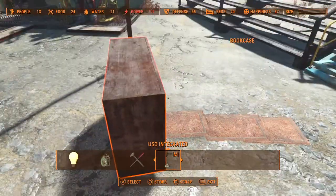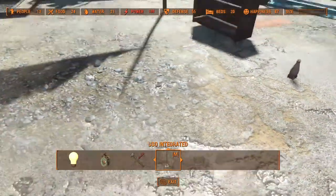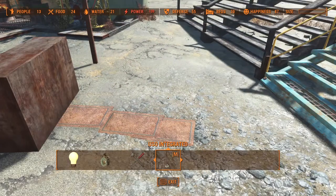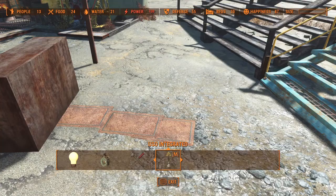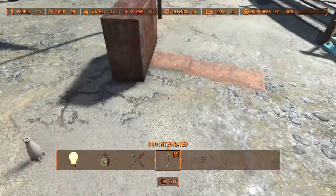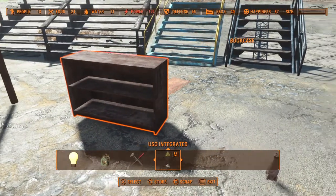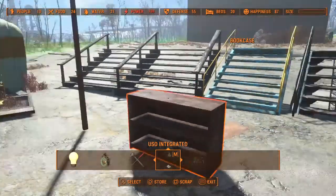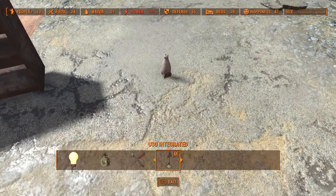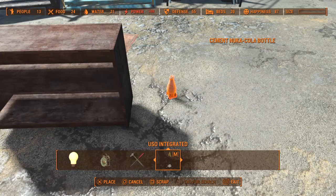Thankfully, there are ways around it — ways around the Fallout gods giving us unfairly cruel punishments for things we don't even know we did. Now, if you're watching this video, I'm going to go ahead and assume that you probably already have mods installed, because this works best with OC Decorator. You can do it with normal junk items, but OC Decorator is going to make your life a whole lot easier, so I suggest getting it. StaceyPlaysFallout already made a really good video about how to use OC Decorator with things like concrete pillars so you can lift up bookshelves to add items onto them — she did a much better job of explaining it than I probably will, so go watch her video.